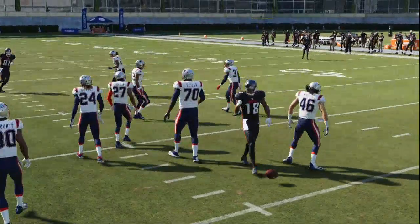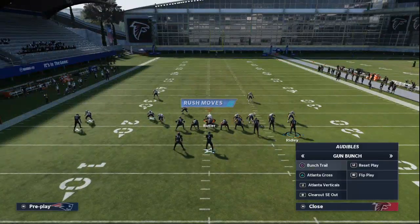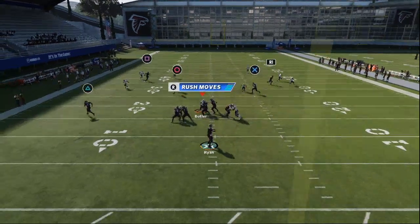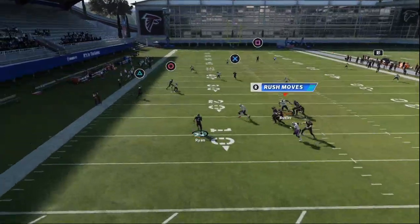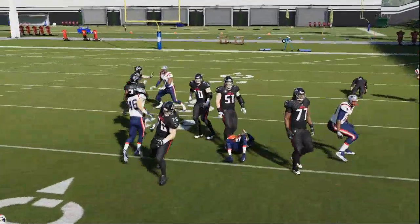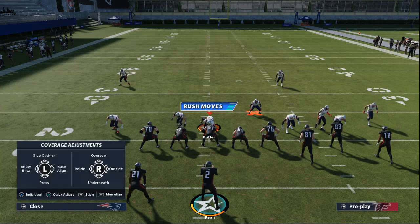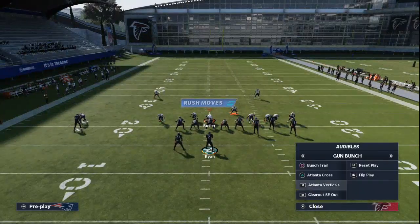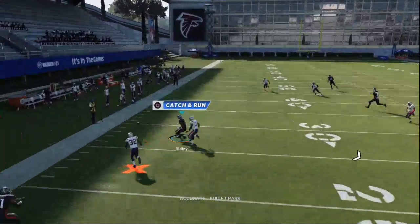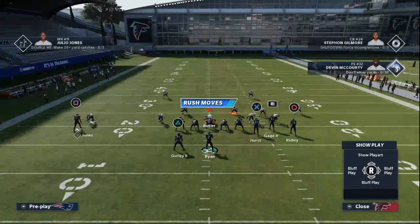If they go man-to-man, watch Calvin Ridley — he's going to cross all the way against the defense for a completely different type of route concept. These routes typically go against cover four and cover two man-to-man. You see in Bunch Trail he's running the drag — click on, make that user catch, and you're going to be able to get up field. So you've got a couple of really solid plays here.